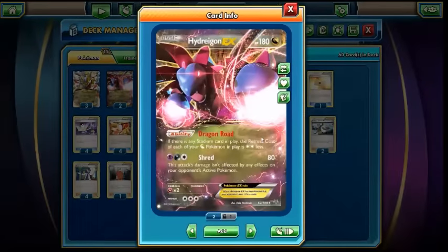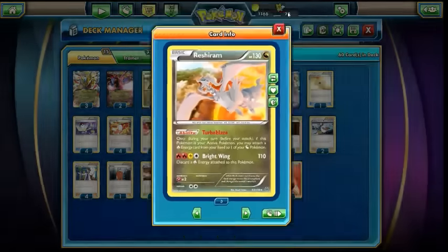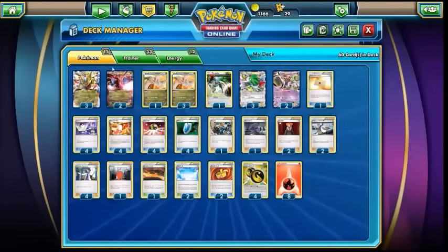We also have two Hydreigon EX, which has the Shred attack, but we're running Hydreigon pretty much just for its Dragon Road ability. As long as there's a Stadium in play, each of your Dragon Pokemon has a two less Retreat cost. This is stackable — if you've got two Hydreigon out and a Stadium, your Dragon Pokemon have a Retreat cost of four less, and nothing in here has a Retreat cost of four or more. Shred is accessible via Double Dragon Energy, and while it can't one-shot Regice, it does get through Regice's second attack, giving us two ways to deal with it.